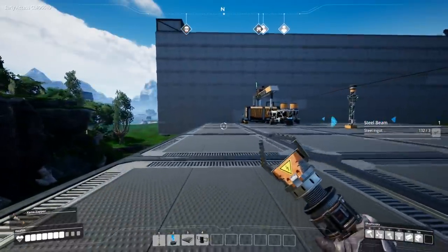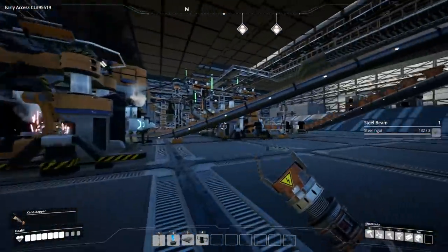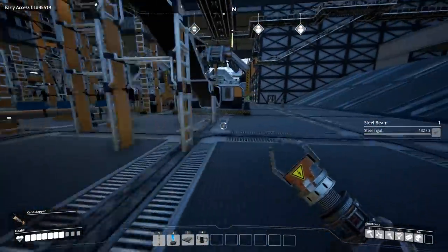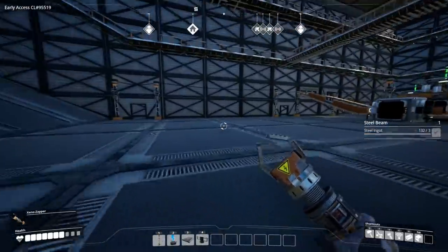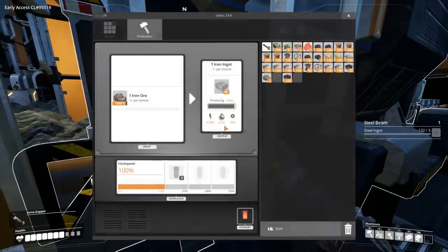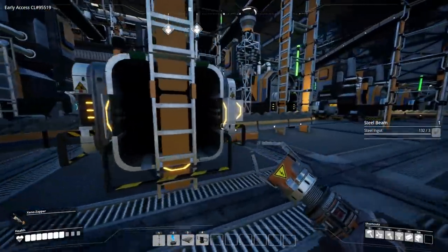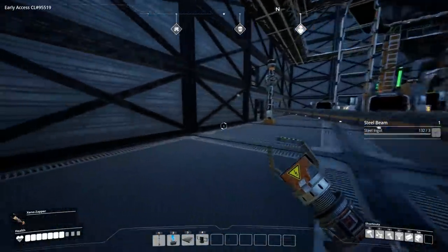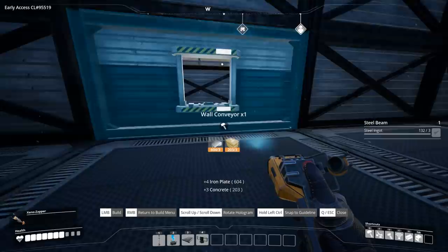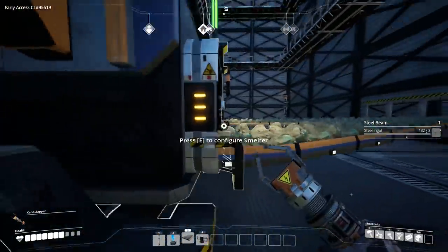We gotta stay over on this side because of the fart clouds. You guys seem to really like the factory, so we'll probably end up staying here and building up upon this. Today we're definitely adding some steel. Here's the iron over here, so we're gonna want to add a steel zone here. We need iron ore and coal for the steel, and we're over-producing iron which is perfect. I'm gonna break off of this attachment point and start manufacturing steel. We're gonna put it through the wall because we have all our conveyor belts already going through the wall.